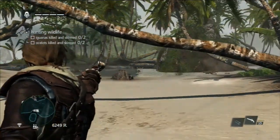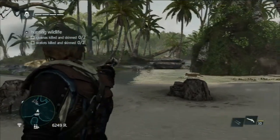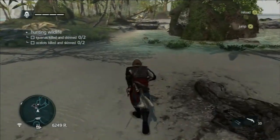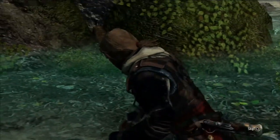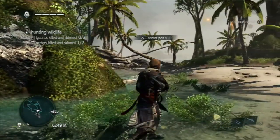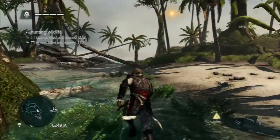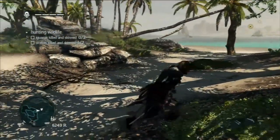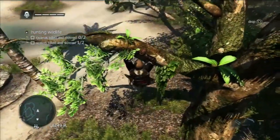Hunting wildlife: in Assassin's Creed 3, killing animals with a pistol degraded the quality of the fur, so you were meant to use a bow. But this game doesn't have a bow and arrow, so killing with a pistol is just fine. In Far Cry 3 or 4, a clean knife kill would get you double skins, which could be very useful for rare enemies — or, alternatively, you could set an elephant on fire in Far Cry 4.